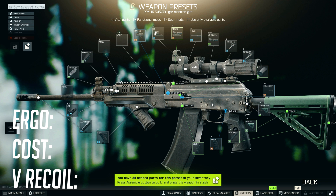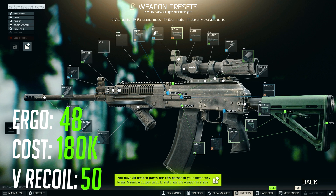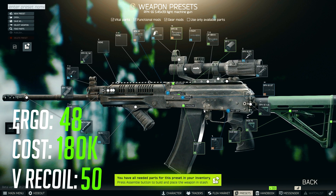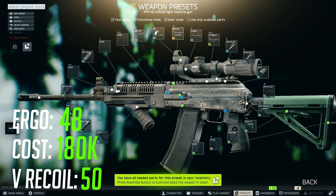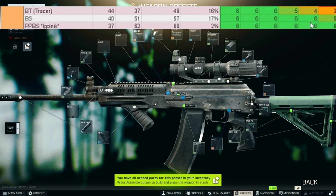If you don't care about the build, I'll leave a timestamp for you to skip straight to the gameplay. As you can see if we take a look at the stats, it's got really good stats all around — really good ergo, really good recoil, and it's really cheap for what it is. I've got a decent balance between ergo and recoil but there's plenty of different ways you can go about it.